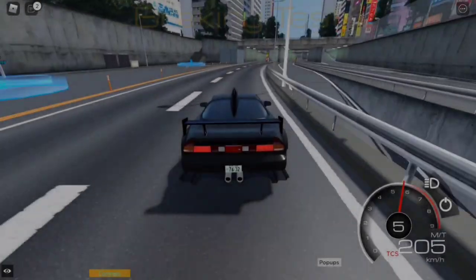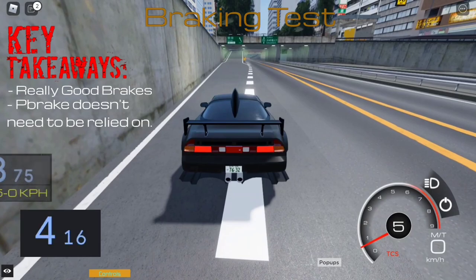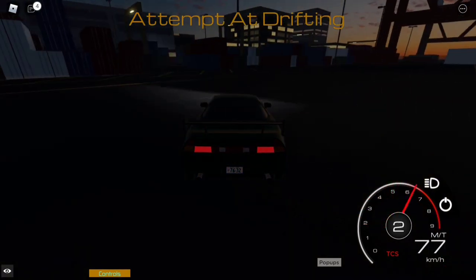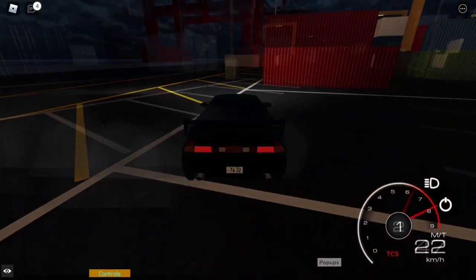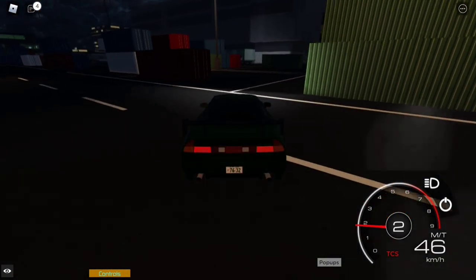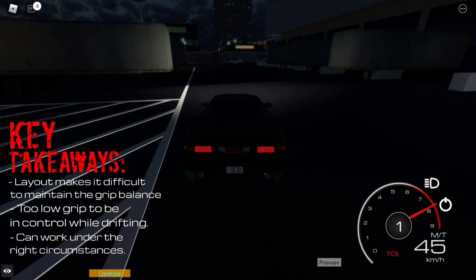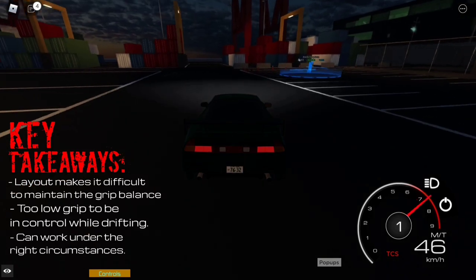This car had some really great brakes, which meant that the handbrake didn't need to be relied on. I also attempted drifting this car just to see what would happen, and the results are that it isn't very good due to the MR layout. While the layout may help it grip better during races, it won't let it drift because there's not enough weight at the front to keep it planted, which means it would just spin on its own axis. It has too much of a low-grip tendency to be in control while drifting, however it can work under the right circumstances, although it's a very slim chance.